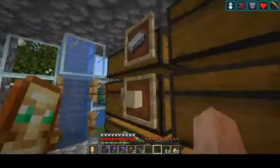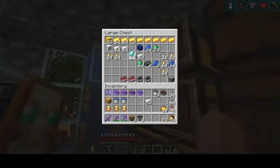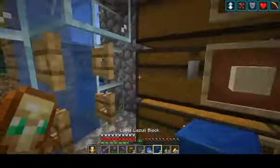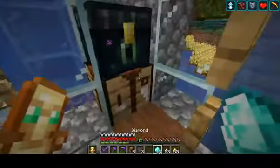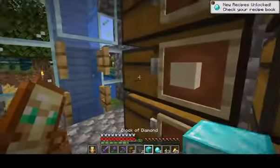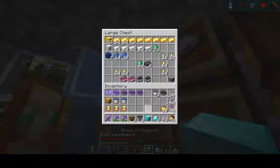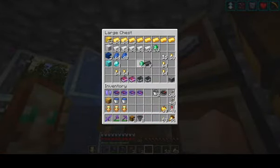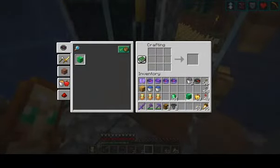I will make an iron block. We got more of this — we have blocks of lapis. We're gonna do the same. We got some diamonds right here — block of diamond. Block of diamond... that's gonna hurt really bad. And let's make a block of emerald.